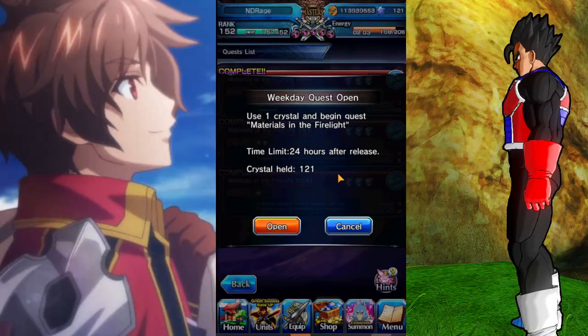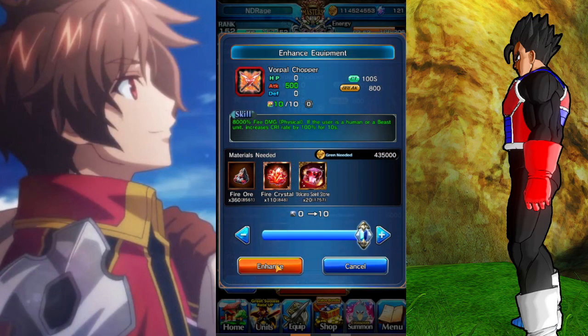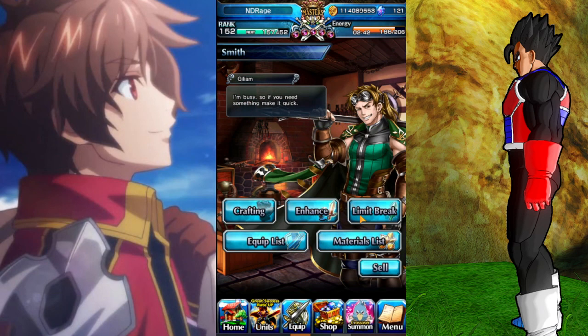To get those materials, the content is currently locked, but you can use one crystal to unlock it for 24 hours. If you're patient, you can just wait until the 13th for those two to open. Once you have all the materials, go ahead and enhance — and now it's max enhanced.